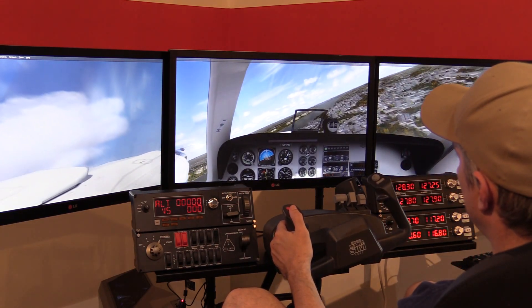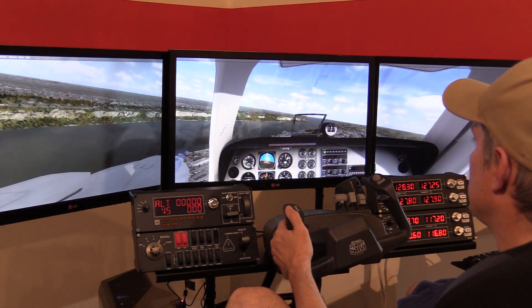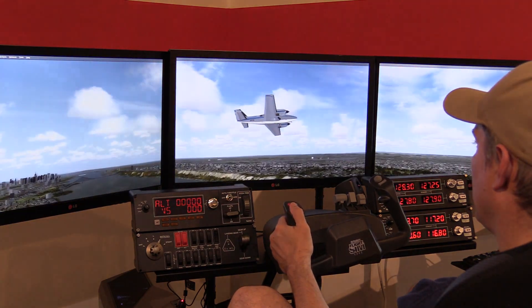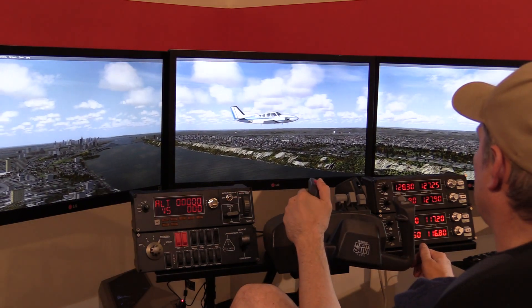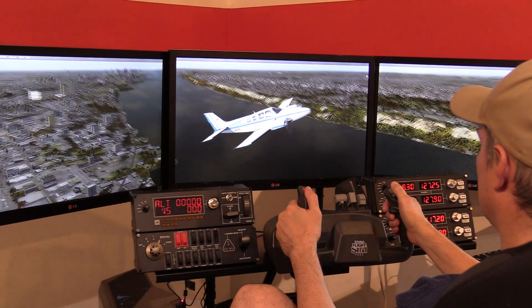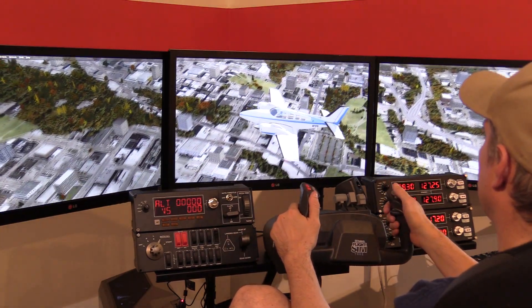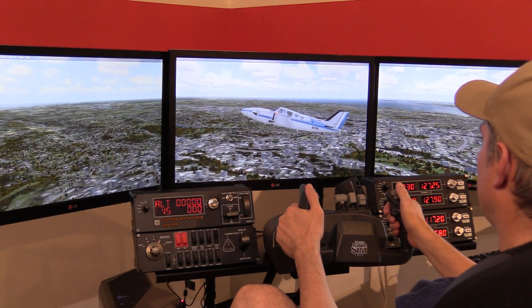Just wanted to show — this is kind of a demo of it on our Titanium system, which is also the same system that powers our Dream package, which I'm in front of right now. You see the plane that we're flying here? It's a Baron, which is probably one of my favorite planes to fly. It looks nice, of course. You can see our scenery is looking very nice.